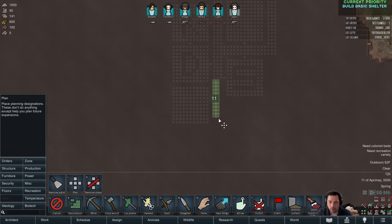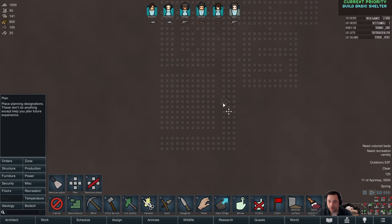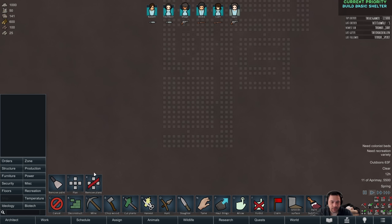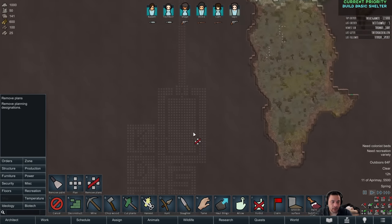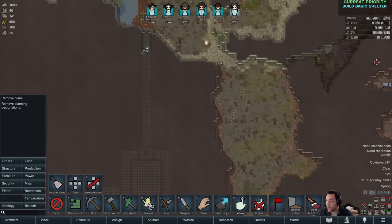One of the strategies here is to try to avoid thin rock roof. If you avoid thin rock roof, you negate the possibility of getting pod droppers directly into your base, which would be pretty nice. So this is going to be a ritual room.